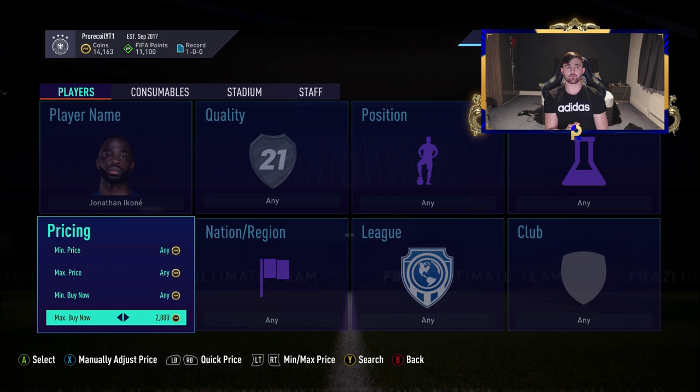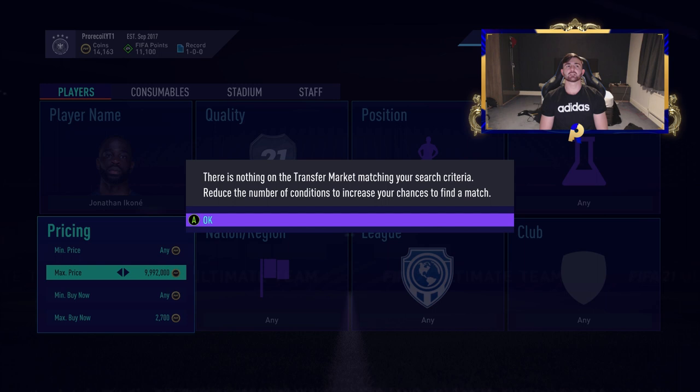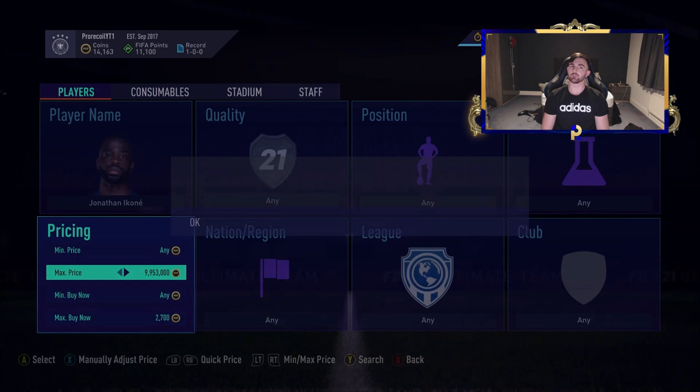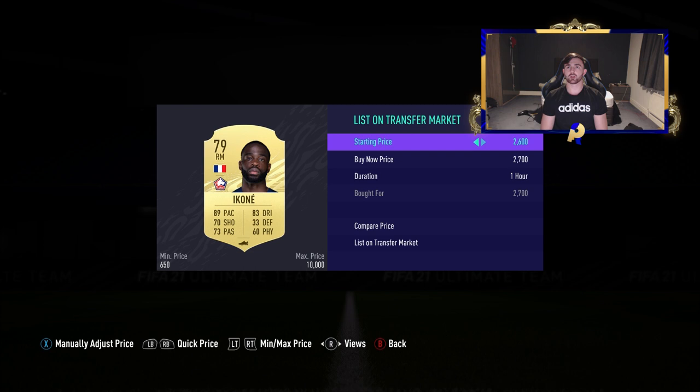We're going to sell him on for 3k. Ten percent of that is obviously 300 coins, and you halve that - that's EA tax - so we've got 150 coins for tax. The minimum for profit is 2,800. We don't want just 50 coins profit, so if we pick him up at 2.7k we're guaranteed a profit of 150 coins. Obviously we can pick him up for 500 or 600 coins under and make a much bigger profit.